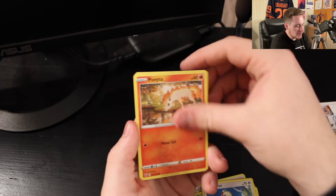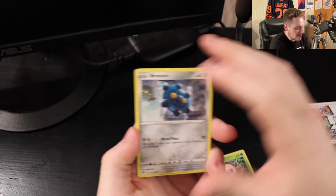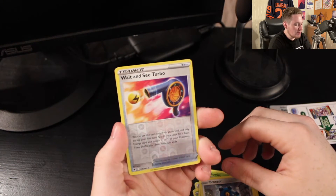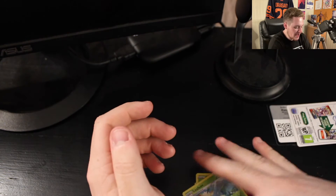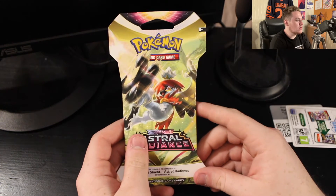Continuing through the Dialga pack — we've got a Rowlet, a Ponyta, a Rallietta, a Bronzor, a reverse holo, and Basculin which is pretty cool. The final card is a Leafeon. Sorry, I accidentally messed up the pack opening there, but we'll continue on now to the Decidueye pack.